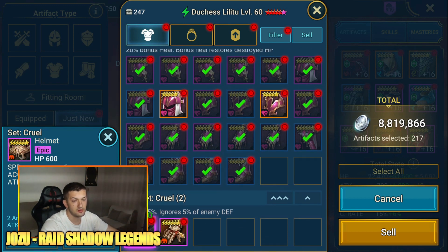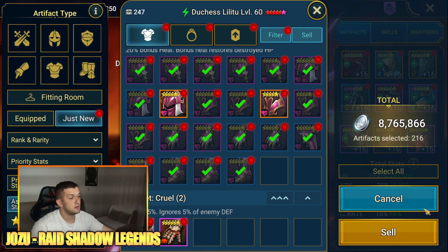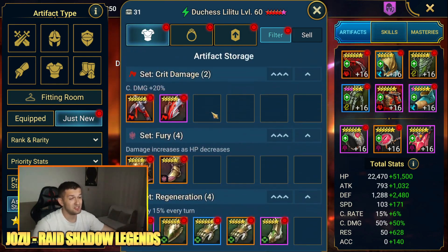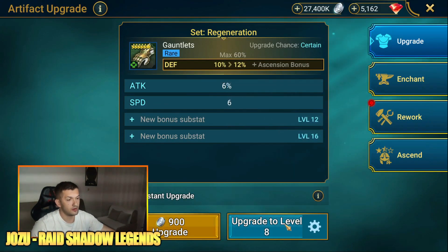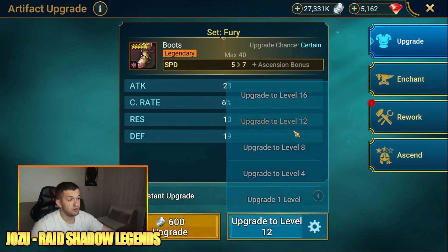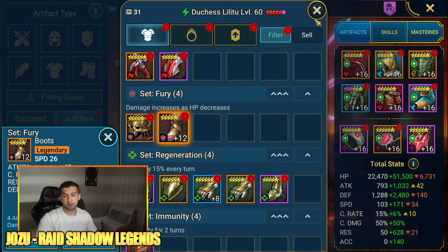These are from the clan boss - amazing. There you have it: 216 artifacts up for sale, sold all of those. As you can see, it's a legit handful of artifacts kept, and I'll probably sell out a lot of them later. This one - if it goes twice in speed I'm keeping it. Defense up means it could work for regen set. This one, even if it rolled low on crit rate after starting high, is fine.